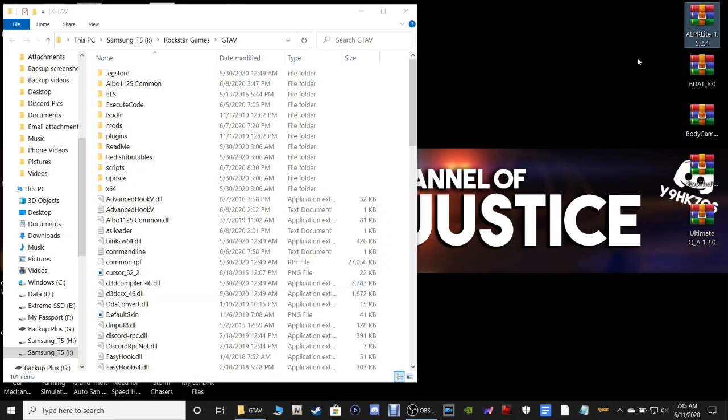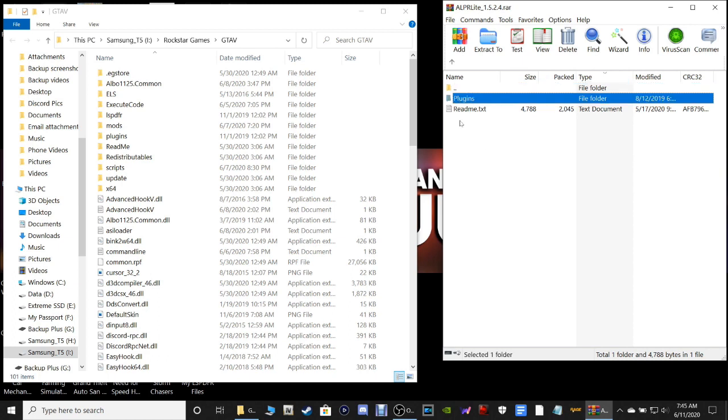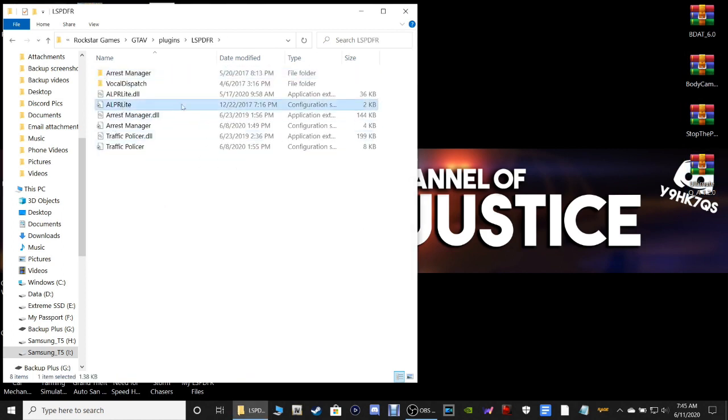Let's pull up and double click on ALPR Light. Grab this Plugins folder right here and pull it into your main directory and drop it just like that. Get rid of the shortcut and we're going to do this one at a time.